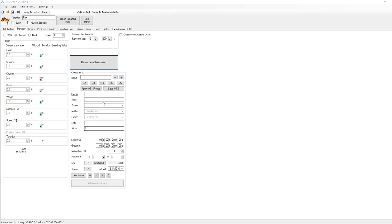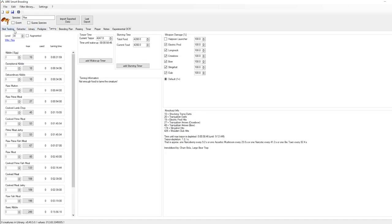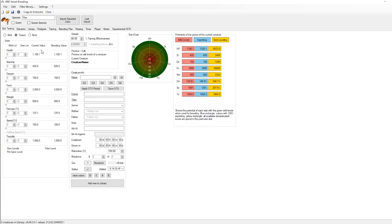Open ARK Smart Breeding and this is the general layout — it is not user friendly and it will take a minute to get used to. You have different tabs at the top: Stat Testing, Extractor, Library, Pedigree, Taming, etc. In Stat Testing you can manually input creature stats, which is good for console players. On PC, it will automatically populate stats because we've exported the dino. Go to 'Import Exported Data' at the top, click on your Rex, and click 'Copy Values to Extractor' to pull in the stats.